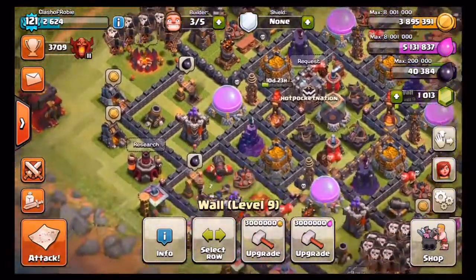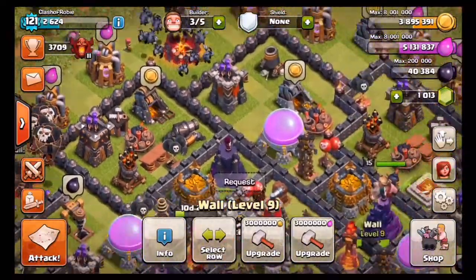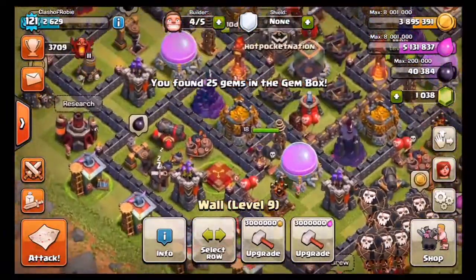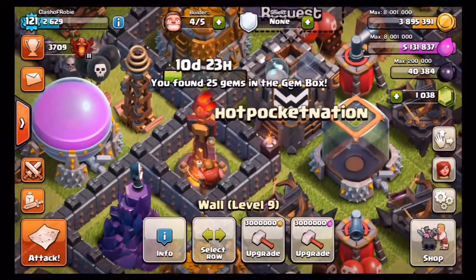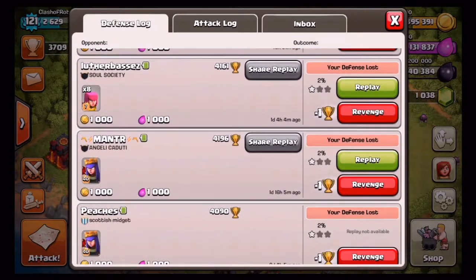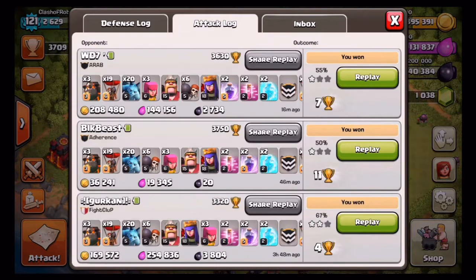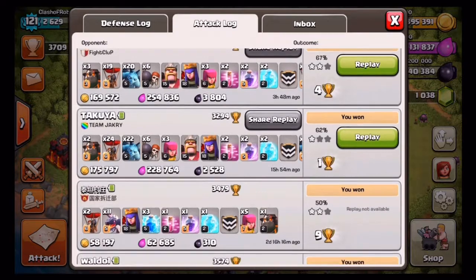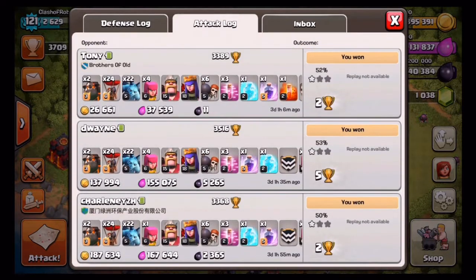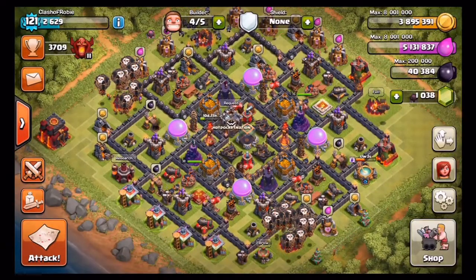We finished off at 3,709 trophies — that is my new personal best. We had some cannons and archer towers finish upgrading, and we're maxing out an inferno tower which will be great for the base. Looking at the defense log, I put my tunnel on the outside and I'm only losing one cup at a time — something you love to see. We did take a minus 28 on one attack in the attack log, but it was such a good session overall. Thanks for watching, make sure to like, comment, and subscribe!